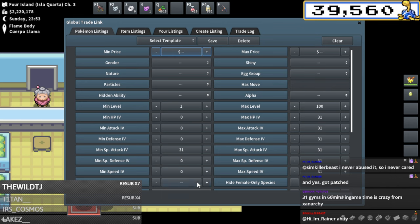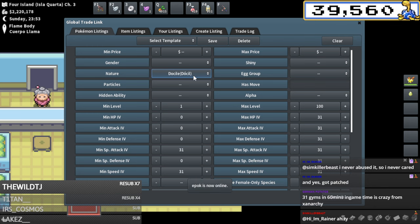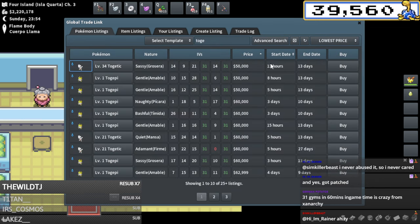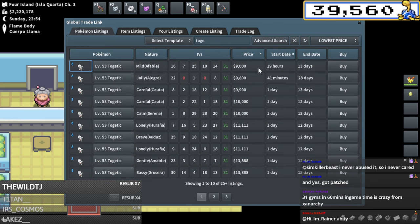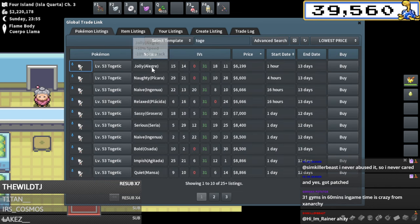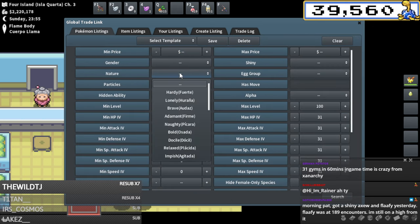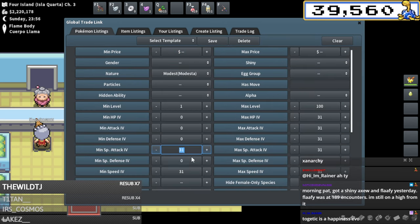Let me actually just check if there happens to be a cheap one - 150k is the cheapest, so no cheap options there. Is it worth to get this one for 50k? What's the cheapest to take? It's probably cheaper to just breed my own. If I look for a one times 31 with modest nature I could also find a good deal - 18k, that might be worth it.